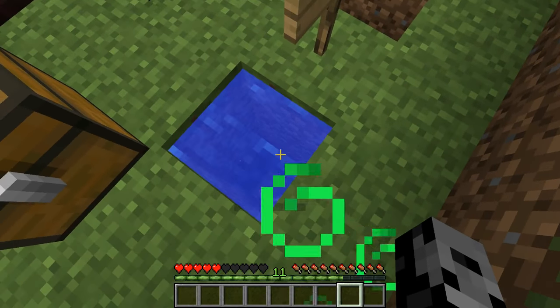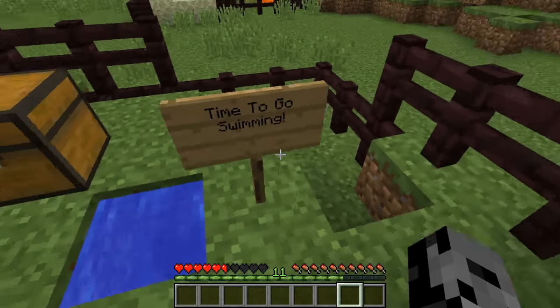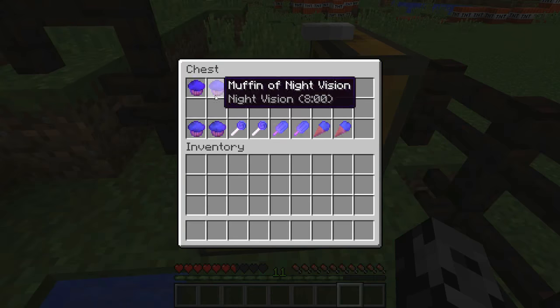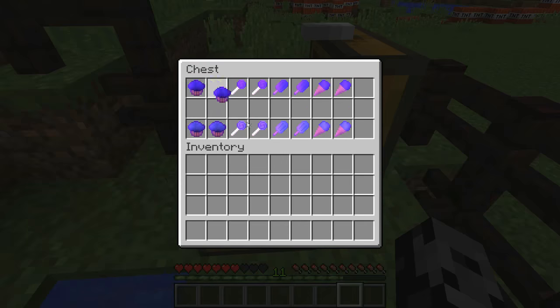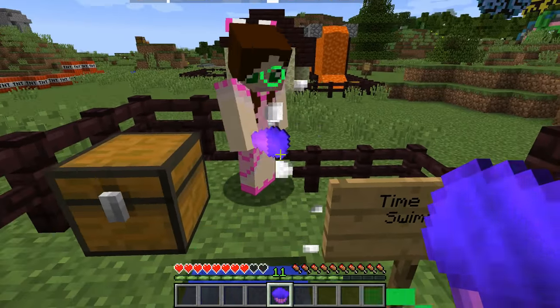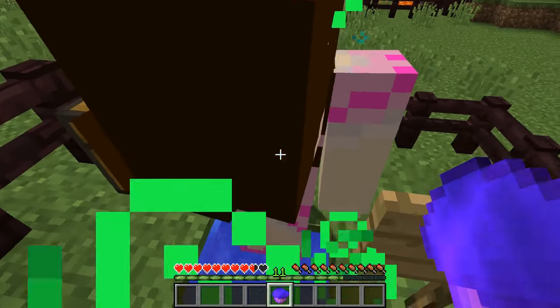All right, the next one is time to go swimming. We are checking out night vision, so of course you take a night vision potion and attach it to one of these. We only need one to test it — they're all exactly the same. I'm gonna take this muffin right here that lasts for eight minutes. I'm gonna take the ice cream cone.